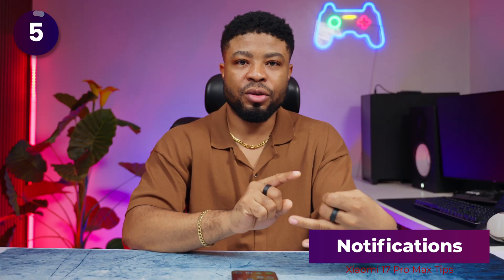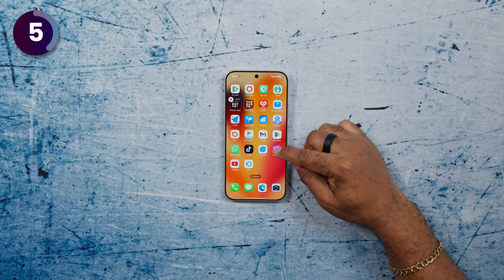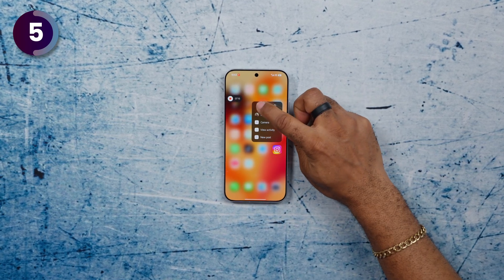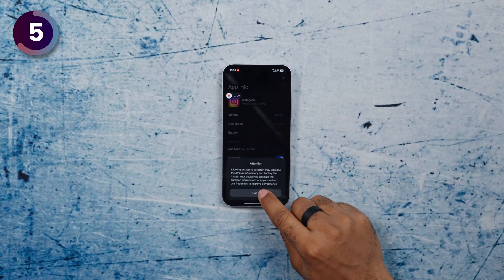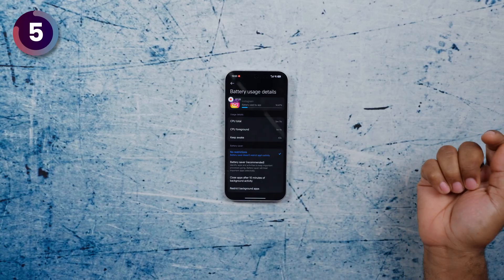Let's say you've installed Gmail, Instagram, and WhatsApp but you're not getting notifications. Here's why: Chinese ROMs kill background apps too aggressively. The fix is to tap and hold on any app you want notifications from, go into app settings, and turn on the Auto Start feature. Then go into the battery section and make sure to turn on No Restrictions. Do this for Instagram, TikTok, Gmail, and every app you want instant notifications from.